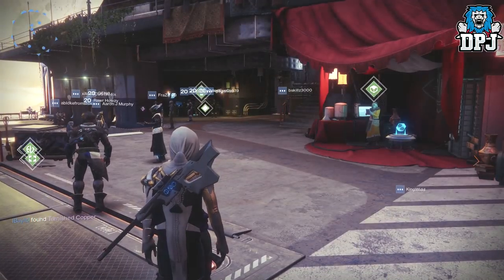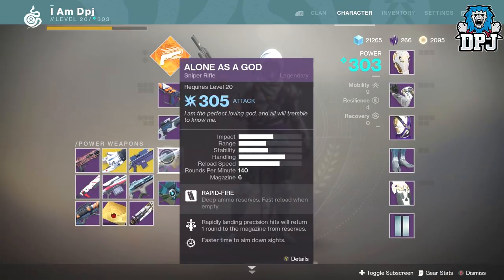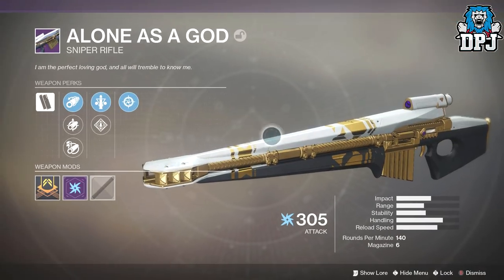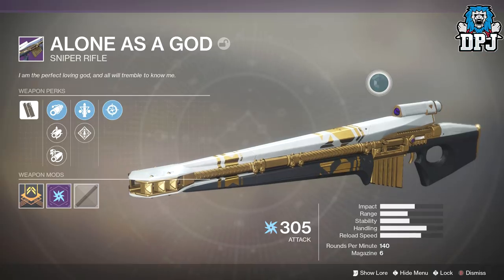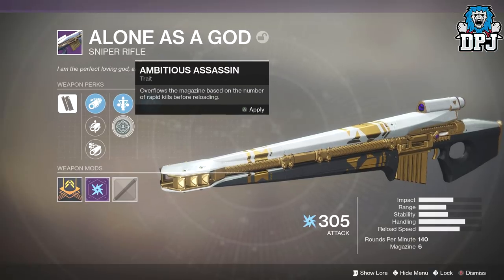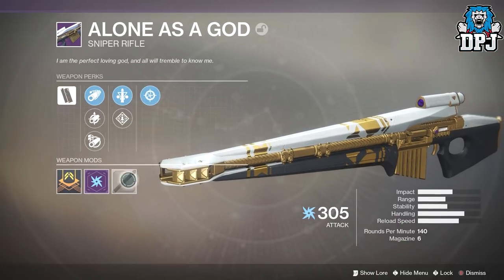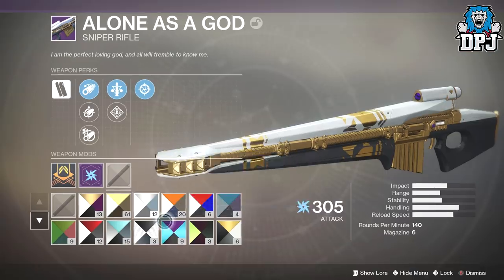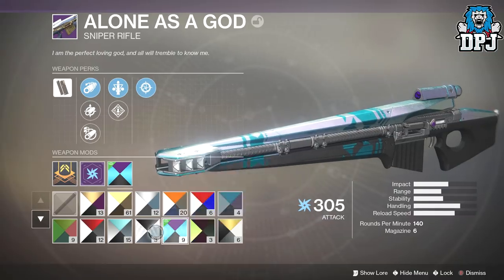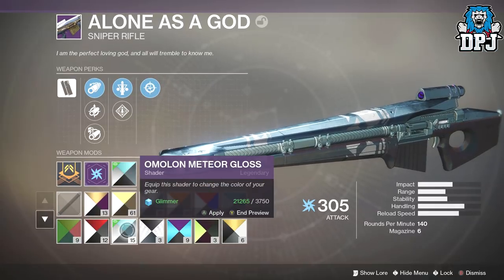First things first, check out this new bad boy I obtained from the raid — I got the sword and I got this, Alone as a God, the sniper rifle. Look how good that looks, I'm so hyped. On it we've got Snapshot Sights, Triple Tap or Ambitious Assassin, Corkscrew Rifling, Small Bore, and Arrowhead Break. With the shaders it just looks so good — it aims down sights so quick it's unbelievable.